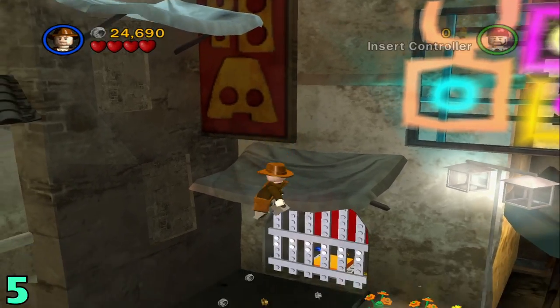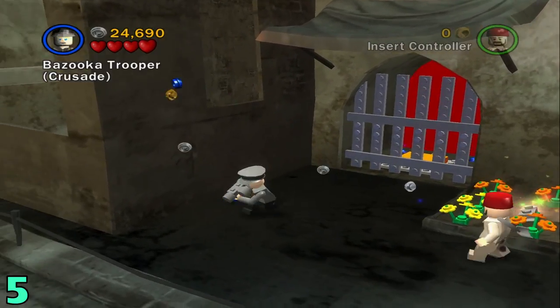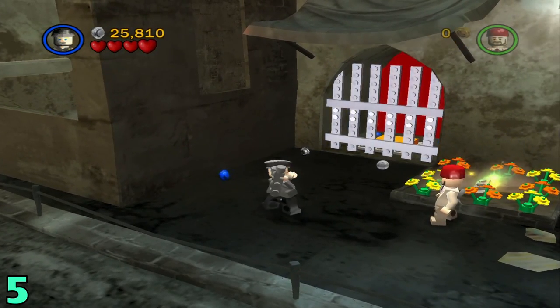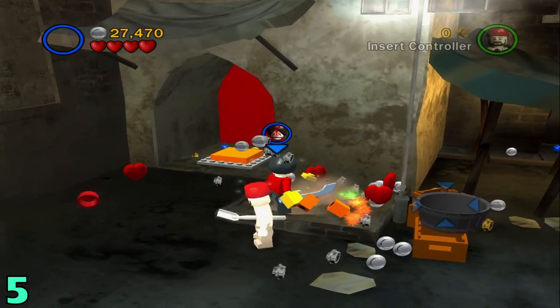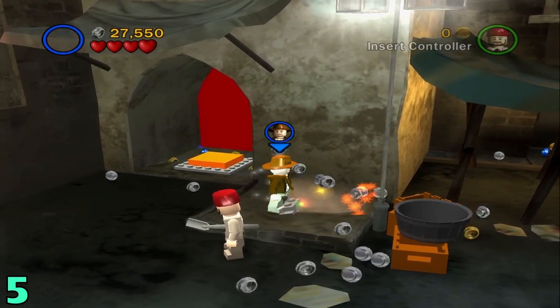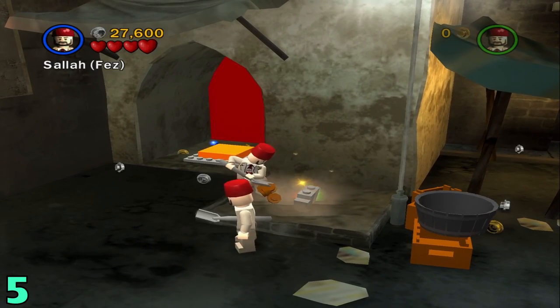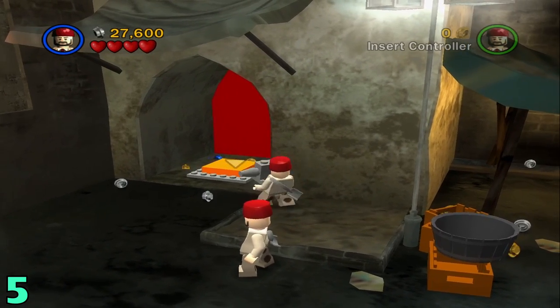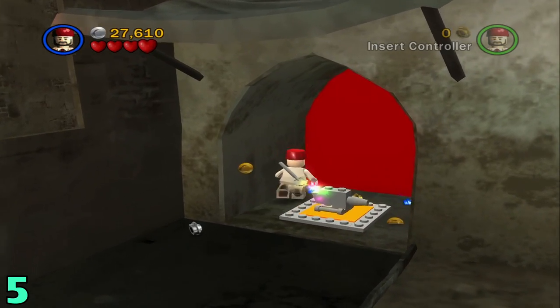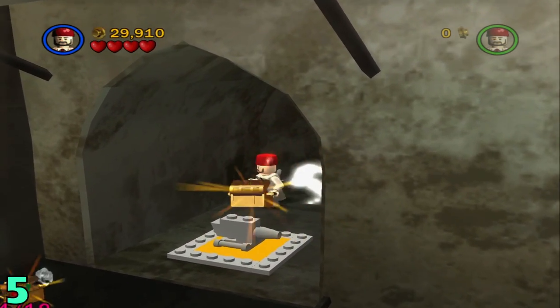Artifact number 5 is going to be right under us. Switch to a bazooka character, blow up this wall, and then blow up all these flowers to the right of it. Switch to a shovel character. Once you do that, you're going to want to pick up this thing — which I think is an anvil — and then drop it on this button. It'll put pressure down and it'll open up this door.